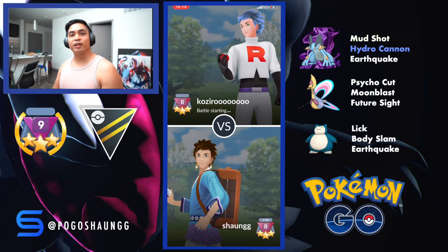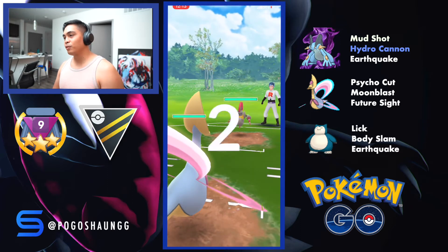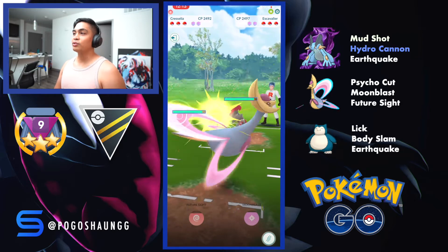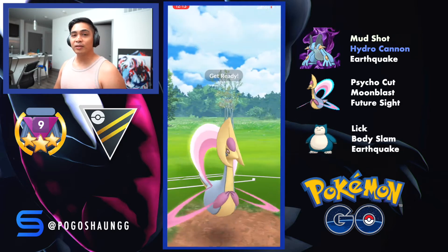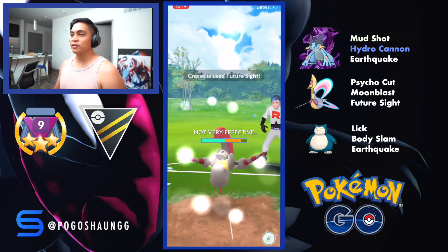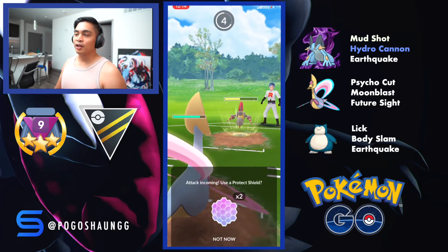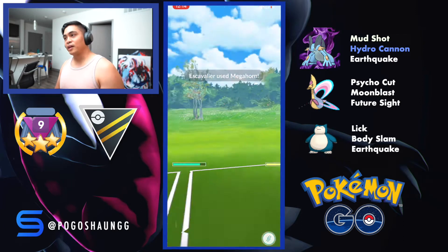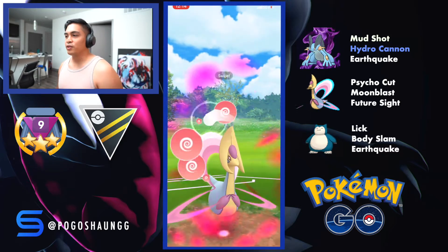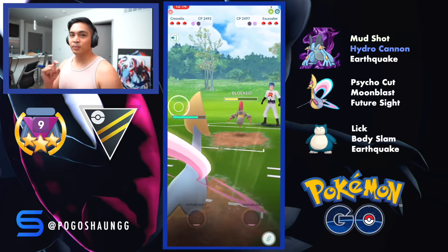What's up guys, PogoShaunGG here, welcome back to my channel. Today I'm going to be showing you some battles I did with a new Pokemon I just built - I had to use an Elite Charge TM. It's Shadow Swampert with Hydro Cannon and Earthquake. It has really great IVs for the Ultra League, around rank 35, so the IVs are like 1-10-12 or something.